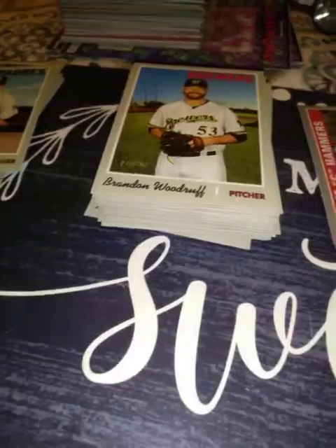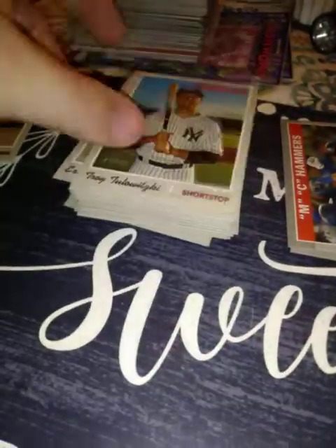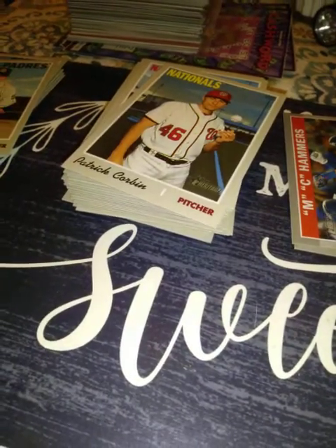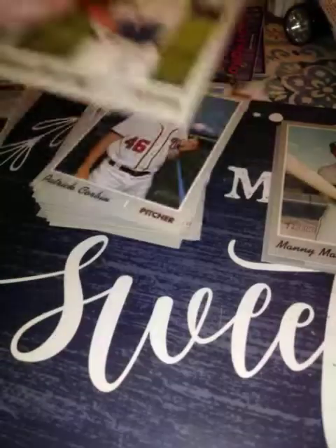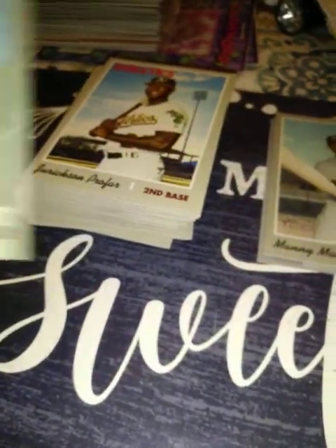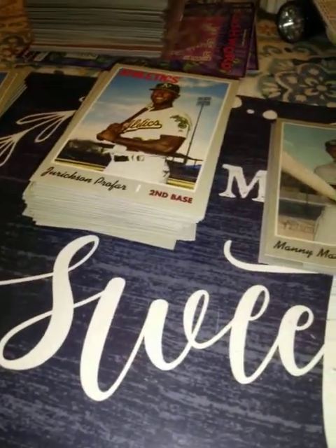On to pack six. Eric Lauer, Carlos Too — retired. Jeremy Hellickson, Pat Corbin. Manny Machado — like a cloth card, a little insert — feels kind of cool. Wish it had been a different player but I'll take it. Aaron Sanchez — cool name. Jurickson Profar. Kyle Zimmer rookie — been a prospect for what seems like ten years. Sonny Gray.